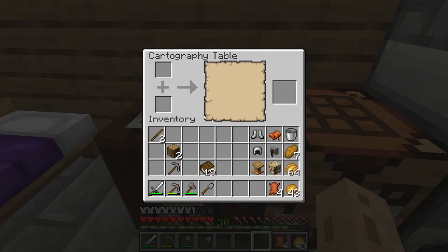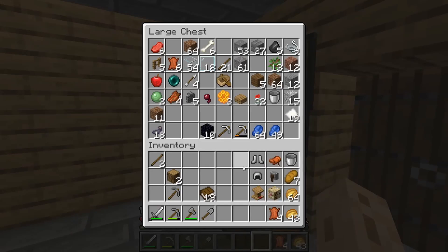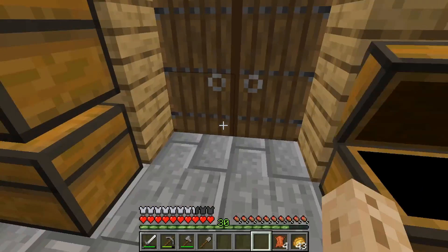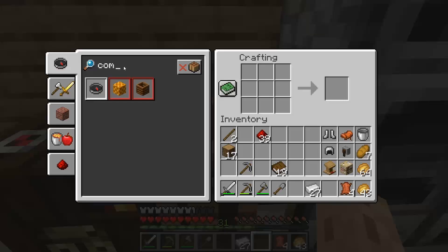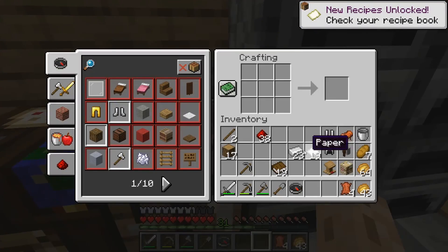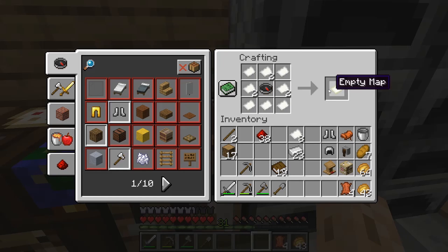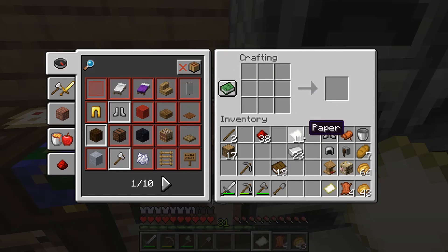I want to be making a map. For a map you need a compass, which needs redstone. Boom, there we go — surround this with some paper for an empty map.